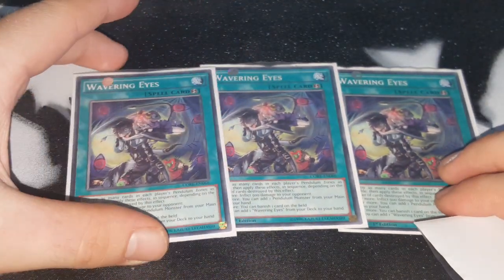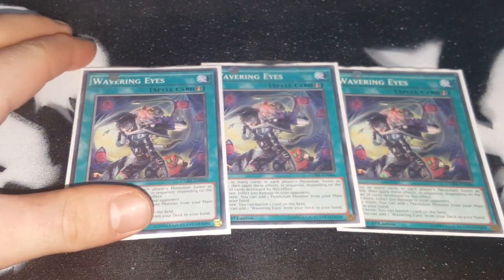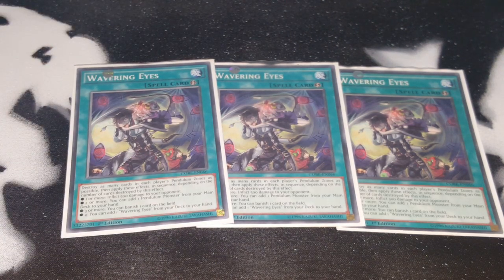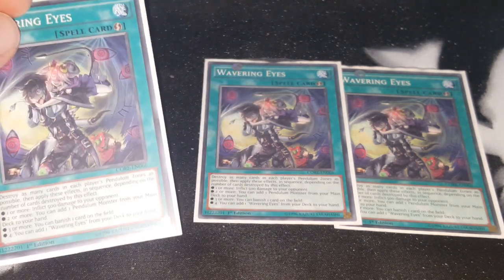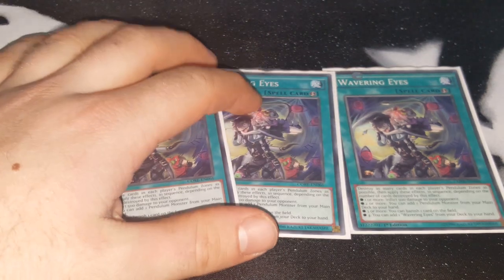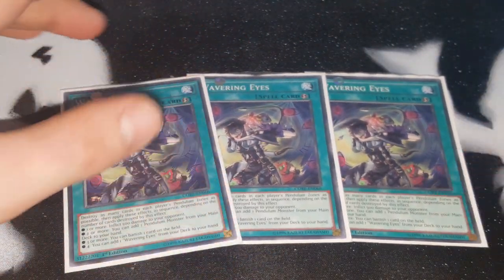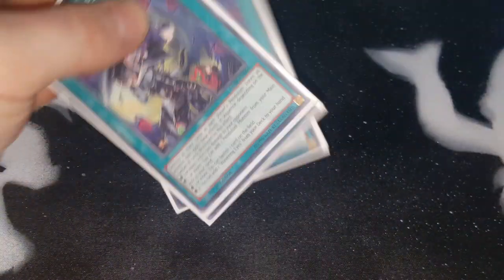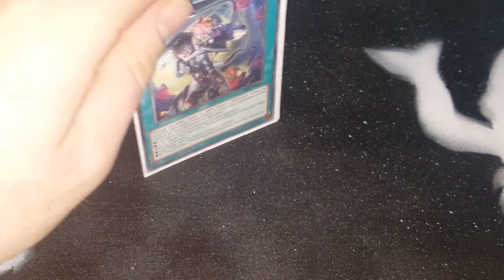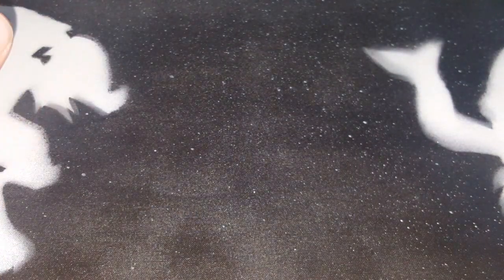The only thing I would say you can change: if you're afraid of hand traps, you can swap the three Wavering Eyes for three Dragged Down into the Grave — that's a quick-play spell that negates graveyard effects and is really, really good. Wavering Eyes is still useful because if you have your two pendulum zones set and want to get your last piece, you can destroy your pendulum zones and draw. In a mirror match against Magician Pendulums you can destroy their pendulum scales too. I'd actually recommend three Dragged Down instead of Wavering Eyes, plus one Upstart Goblin to keep it a 39-card deck so you get to your pieces as fast as possible.